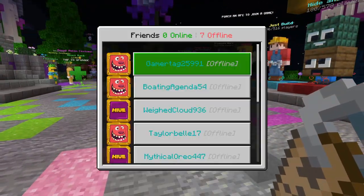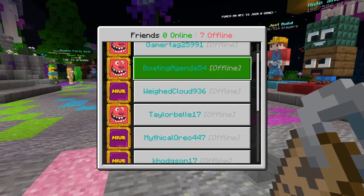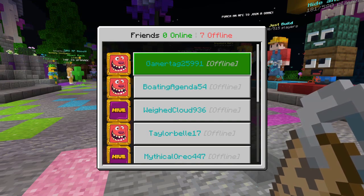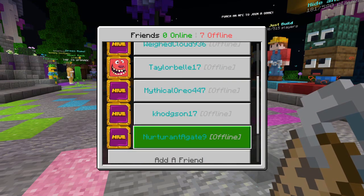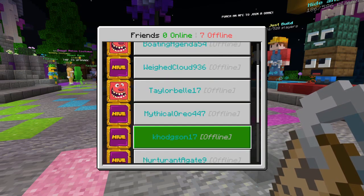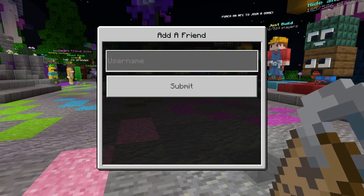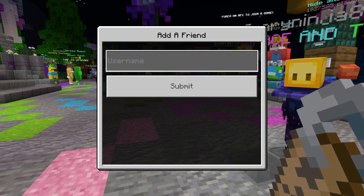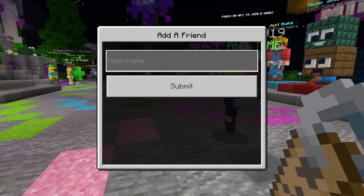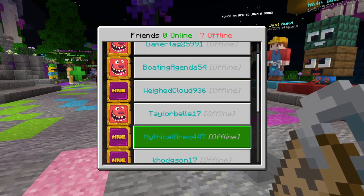If you go onto the Name Tag and click L2 on your PS4 controller, you can see your friends list. I've got a decent amount of friends who aren't online at the minute. If you want to add a friend to be able to play with them, you're going to need to add them on the server so their name appears like this — it will say if they're online or offline. To add a friend, you add them by their Microsoft name, not their PS4 or Xbox name. It won't be a PSN name. Once you've submitted it, you just have to wait until they accept, and then they will appear on your friends list.